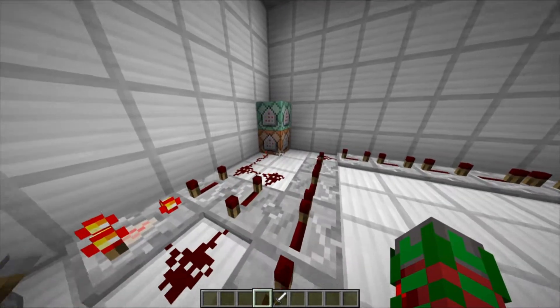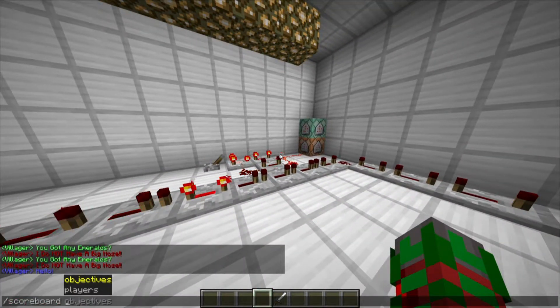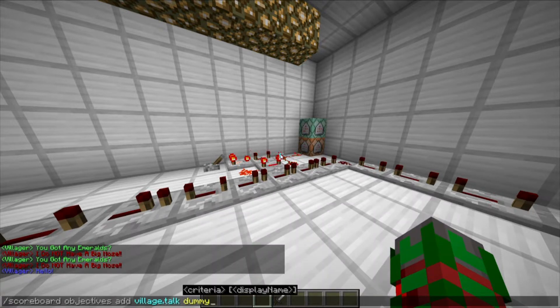The first thing you're going to do is create a scoreboard: slash scoreboard, objectives, add. Anything you want. Mine is called village.talk. It doesn't have to have a dot — it can be anything, just as long as you can identify it. So I'm just going to call it village.talk. Then it must be dummy, so it can't be added up any other way except commands. You can add a display name if you want. I'm not going to.